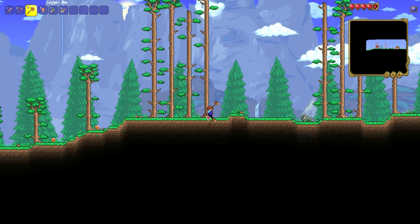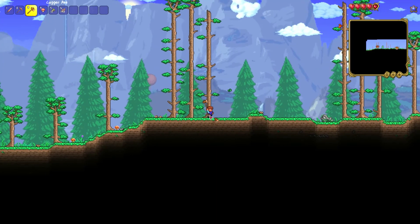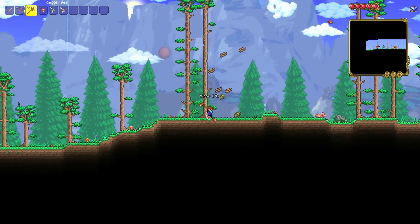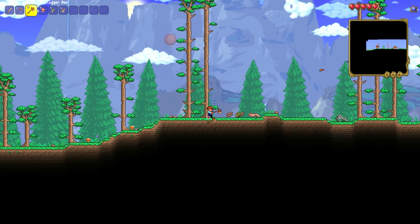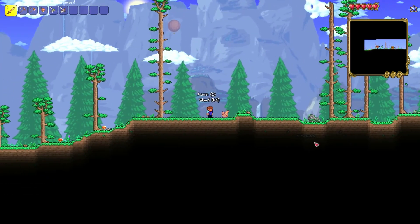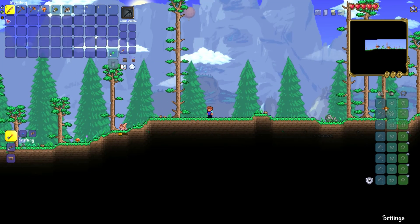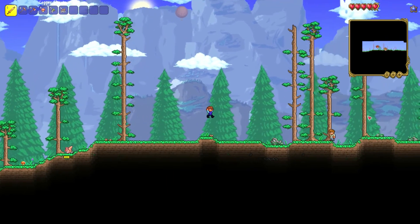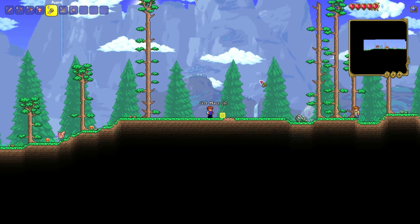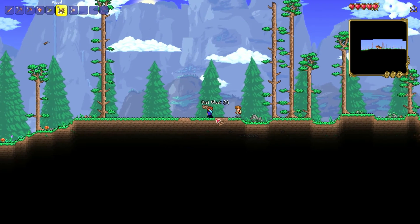Now I'm going to try expert mode. I know this is a terrible idea, especially now that there's way more stuff — it's going to be a lot harder. We'll see. This copper short sword is really bad. I'm doing this playthrough because we need an updated playthrough. This is going to take so long.